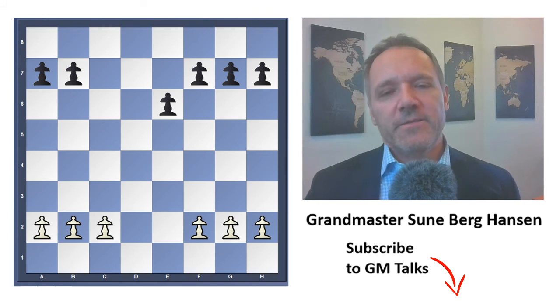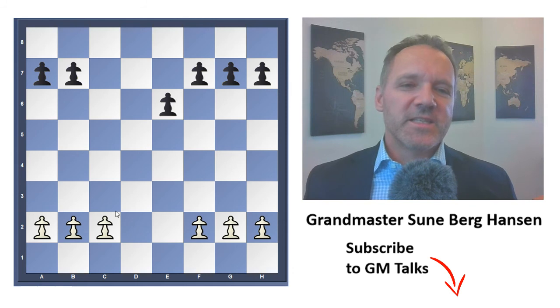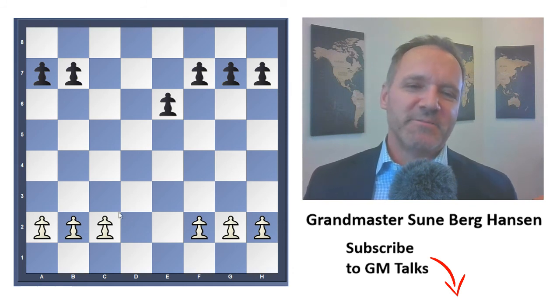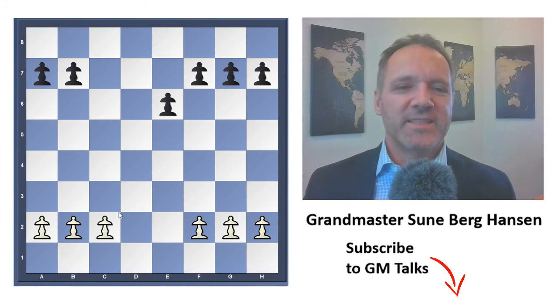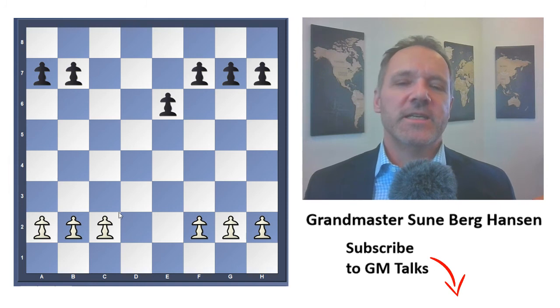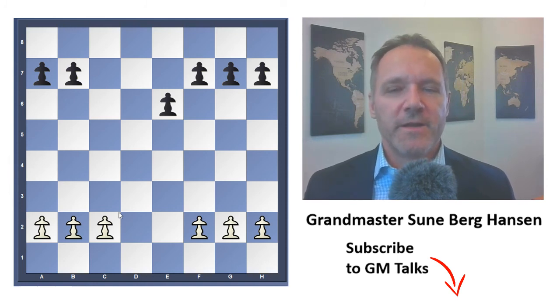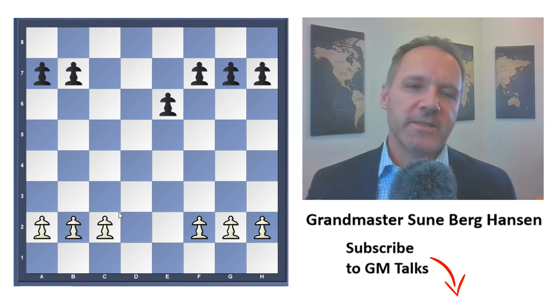Earlier, everybody thought the queenside majority was very strong, but people are not so sure anymore. In general, if black has no other problems, most people will say this structure is in favor of black. So this is a favorable exchange — if you're not getting killed by a vicious attack, go for this.